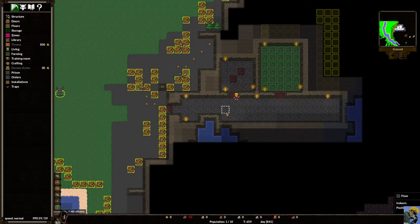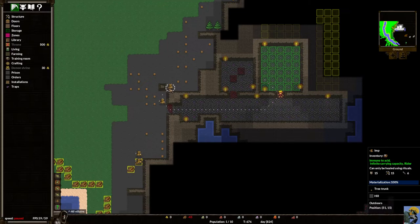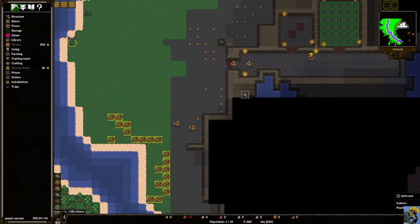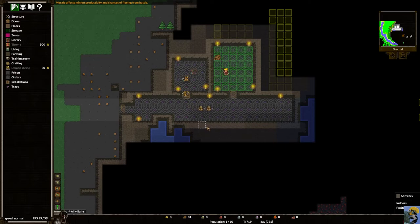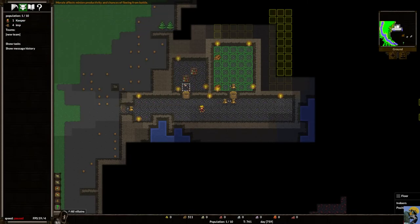These guys can carry an amazing amount of wood. As soon as they dump it in the stockpile, you'll see the ribbon now shows a surplus of 81 wood. Now this imp takes that wood and builds the door. He also built a bookshelf, and immediately the keeper goes there — his activity has turned to 'studying' — which means he's going to the library to read books and level up his magic. He's training himself in magic to increase his spell damage.